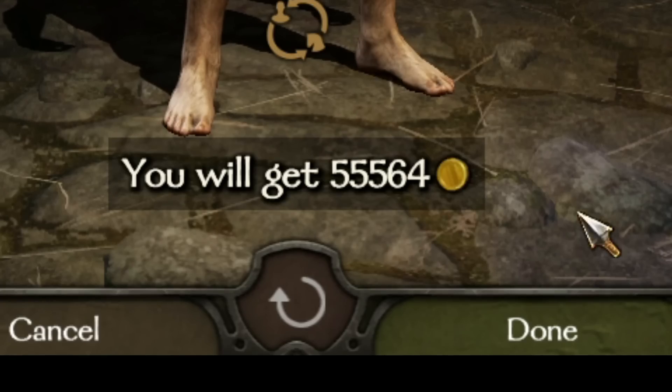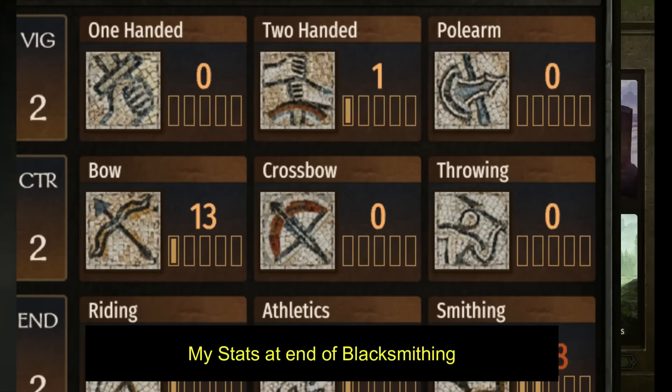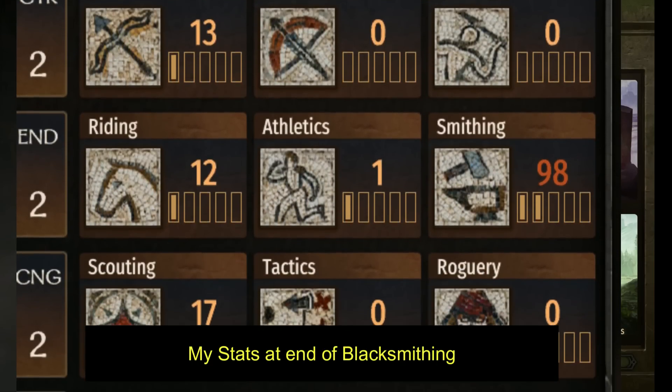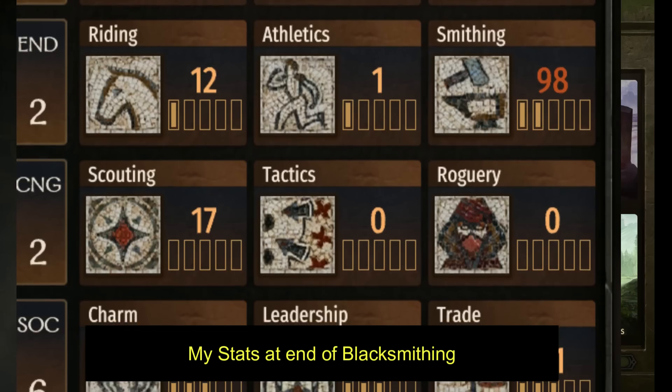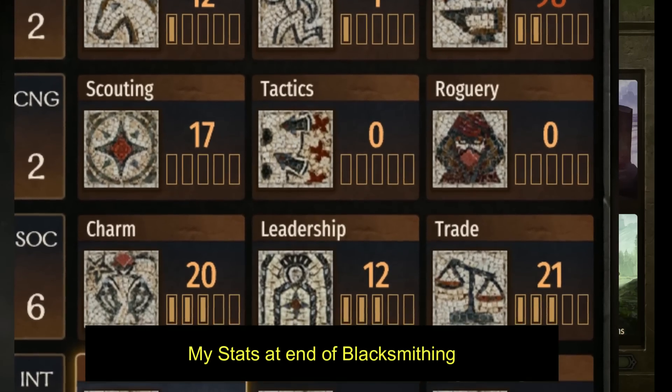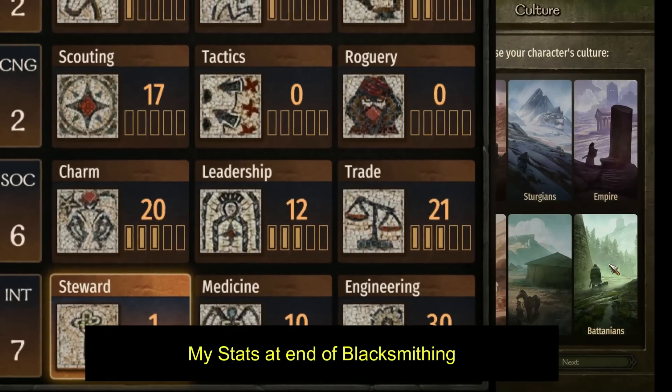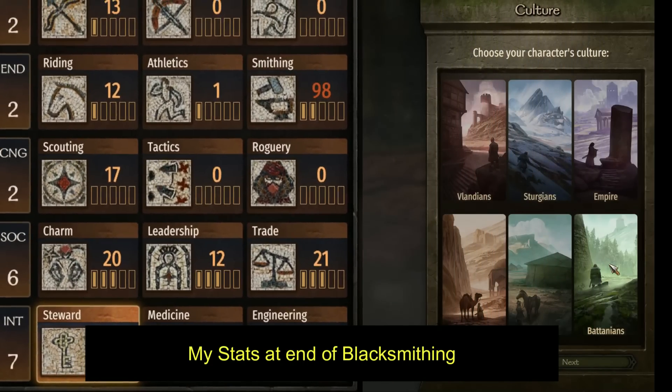I just turned those three grand worth of daggers into 55,000. Hello everyone, in this video I'm going to show you how to create a character who can make millions of gold selling blacksmith items with just two focus points and no skills invested at all in that tree, so that you can put all of your focus points into the social and intellect skills which will allow you to raise a large army.